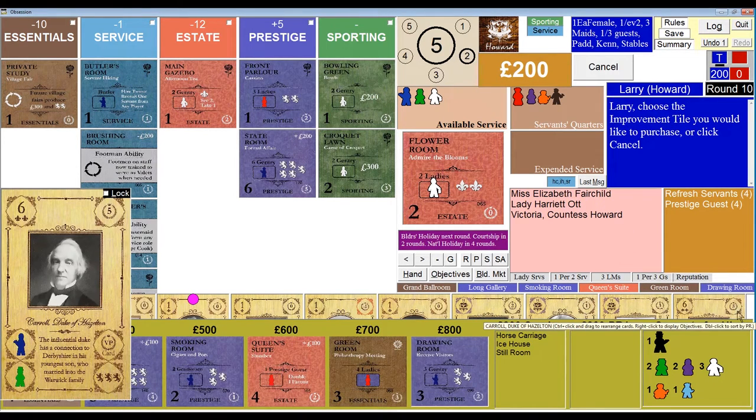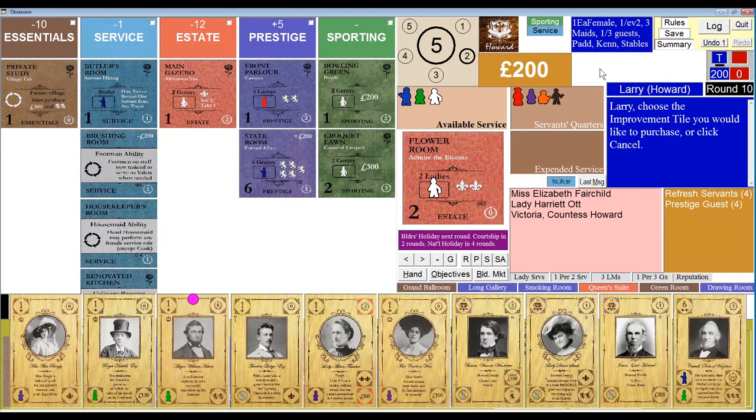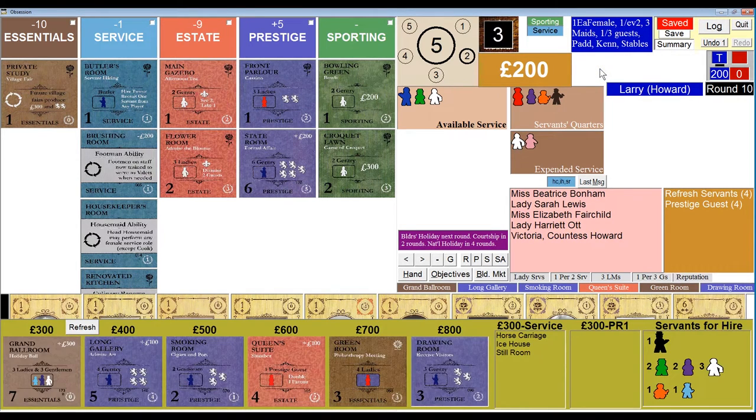Carol, Duke of Hazleton requires two servants but pays out a VP card and three reputation. I only have 200 pounds, so I'm probably not going to be able to afford anything. The AI rolled a two, which reduces by five to effectively one, and it's going to take the grand ballroom away from me — which is okay, I'm not disappointed by that.